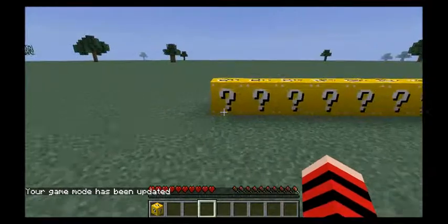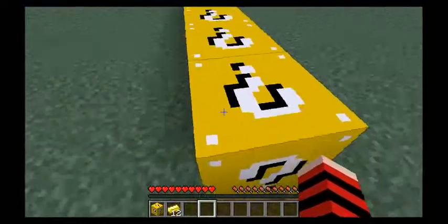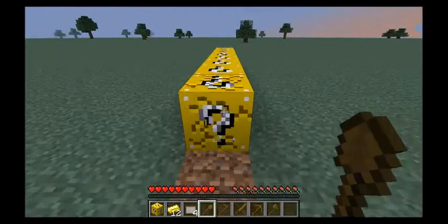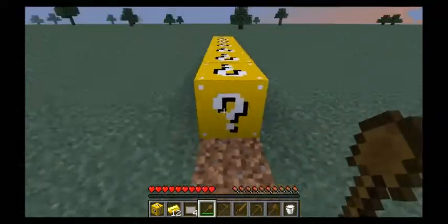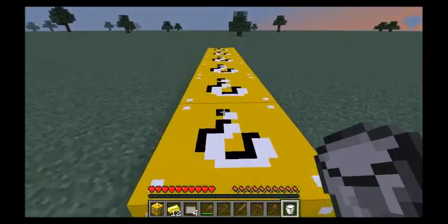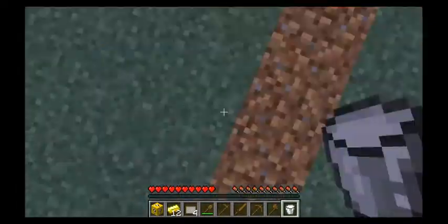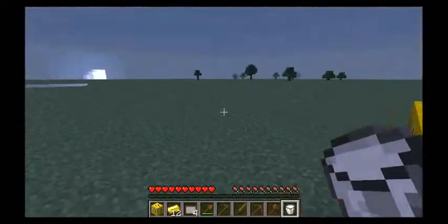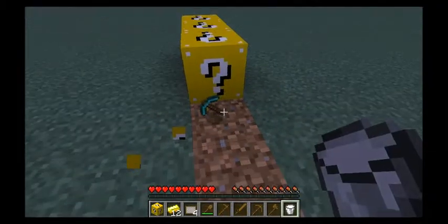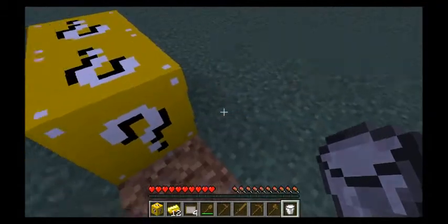Okay, we're in peaceful. Oh my god, we got awesome gold and paintings and wooden stuff and golden stuff. There's a lot of stuff — a stick, oh my god, we got a stick. And diamond tools, I'm so lucky!